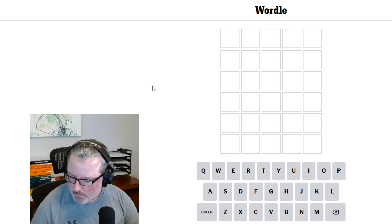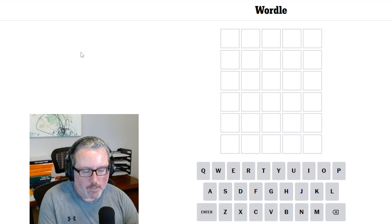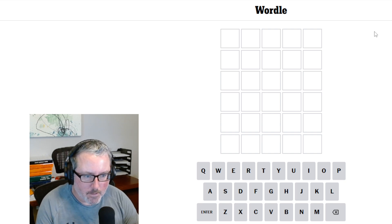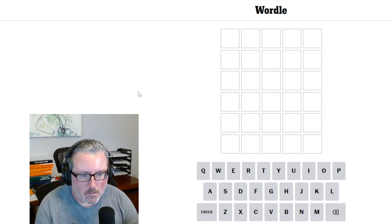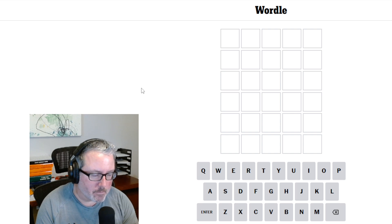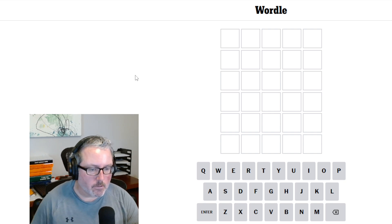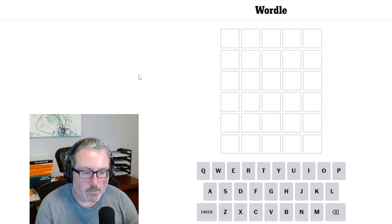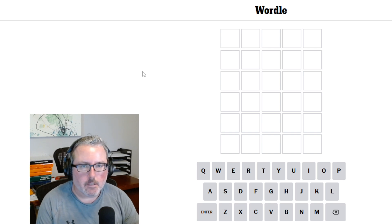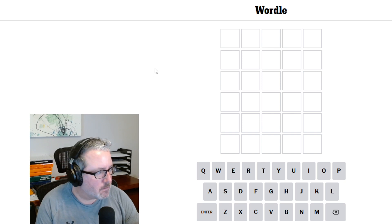And if you don't know the rules of Wordle — I'm sure you do — you have a five-letter word that you need to try to guess. Every word that you guess, the letters will have some sort of color to give you a clue as to what is correct and incorrect. If they are gray, that means that a letter does not exist in the word of the day. If they're yellow, it means it appears in the word but not in the position that you've put it in. And if it's green, it means it appears in the word and it's in the correct position.